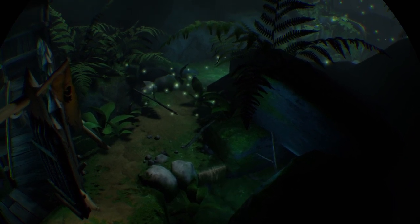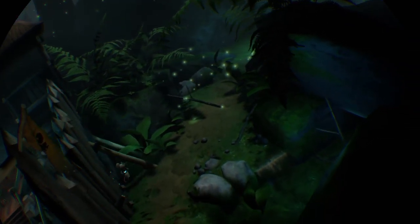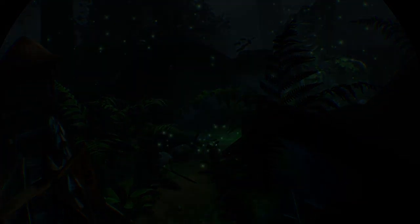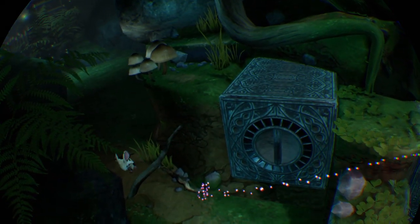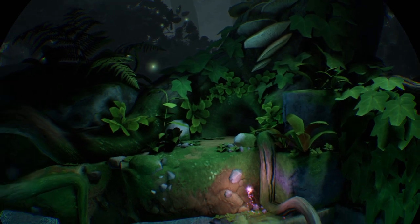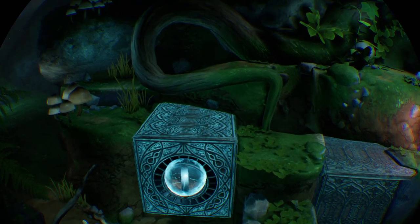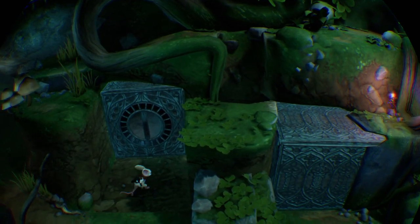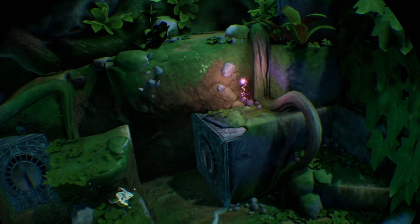Apparently my character is looking for his uncle — not sure why he's missing or why the purple spark thing is leading me to him. I'm referred to as 'the silent giant,' so they can see me — it's very fourth-wall-breaking. I grab some obstacles and move them out of the way so my guy can get through.